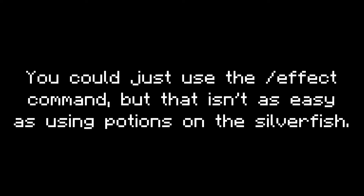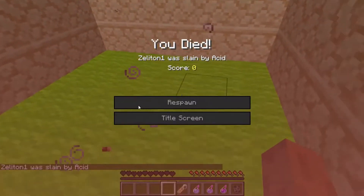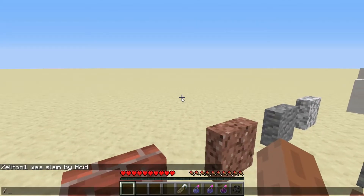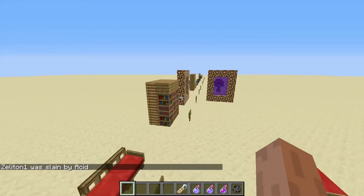So let's go to Survival Mode and see if it works. Okay, one, two, three — here we go! Yep, it's working. Yep, she was slain by Acid. It actually worked! Pretty cool, isn't it? Yeah, it could be pretty useful for map making.